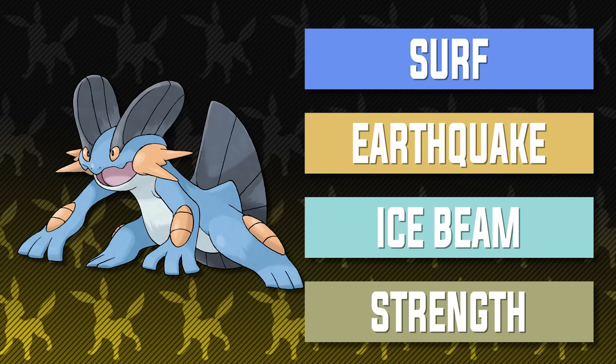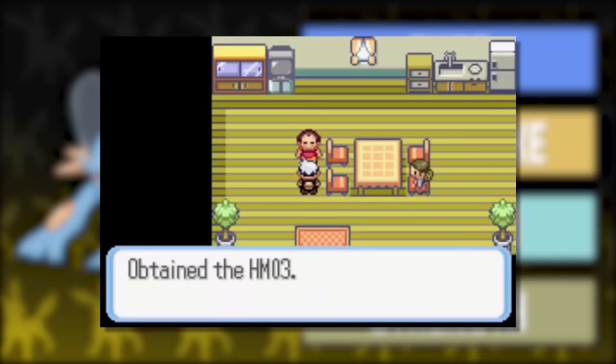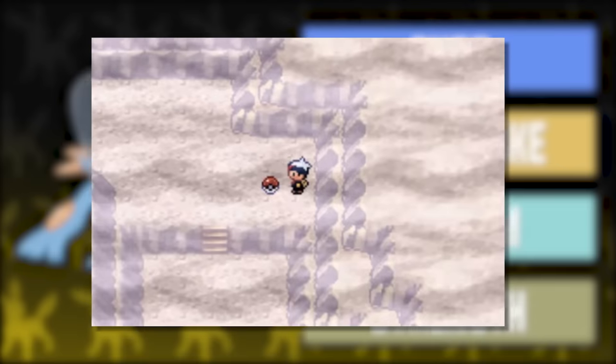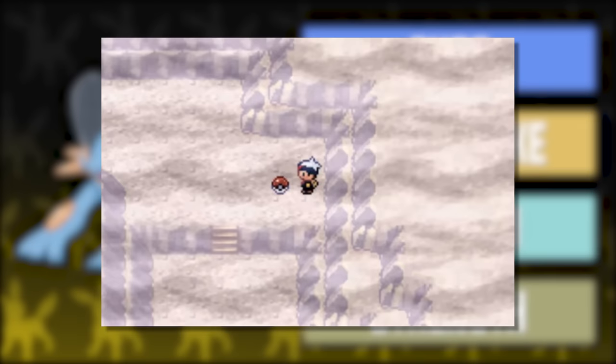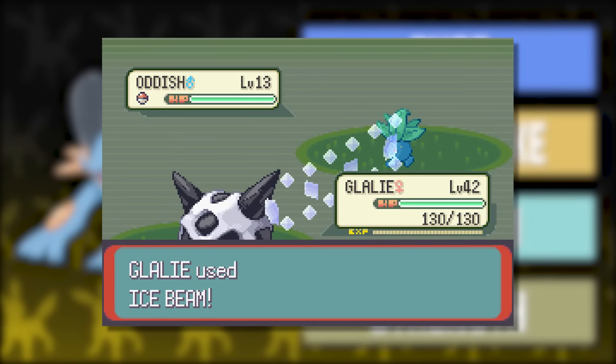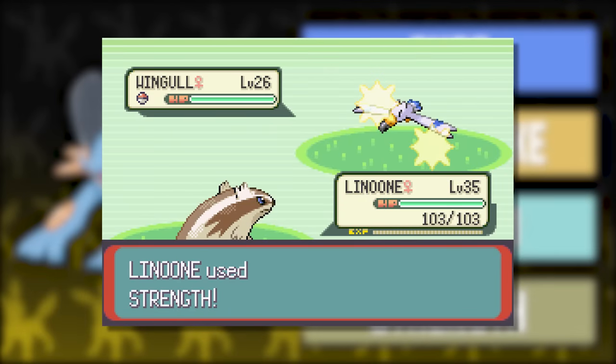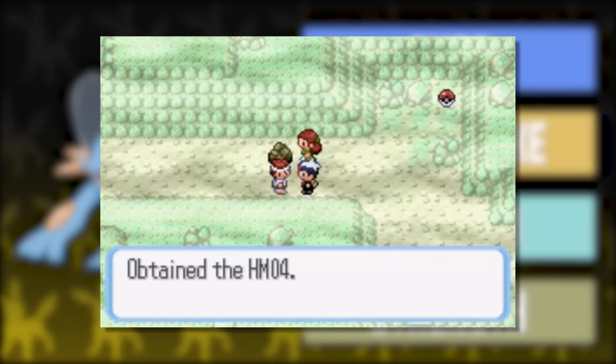As far as Swampert's move pool goes, this moveset should look familiar. We've got Surf, Earthquake, Ice Beam, and Strength. Surf is obvious because it's needed and is the best Water-type move in Generation 3. Earthquake is the best Ground-type attack Swampert can get — the TM can be found in Cave 4 Cavern right before you encounter your box art legendary. Ice Beam is here for coverage and covers the only weakness Swampert has: Grass. Ice Beam can actually be found on the abandoned ship right after you defeat Norman. Strength is here as an HM filler, found in Rusturf Tunnel once you use Rock Smash to help Wanda and her boyfriend.